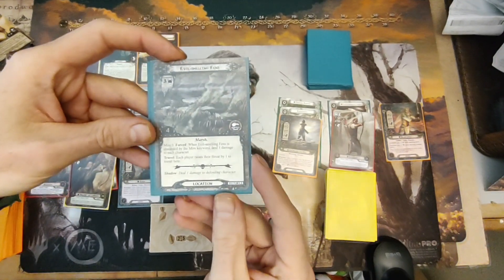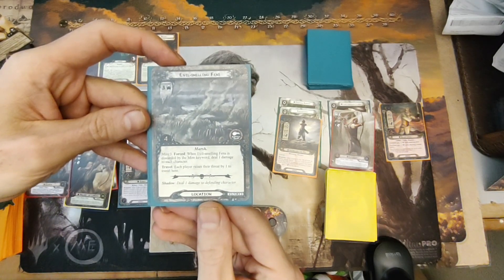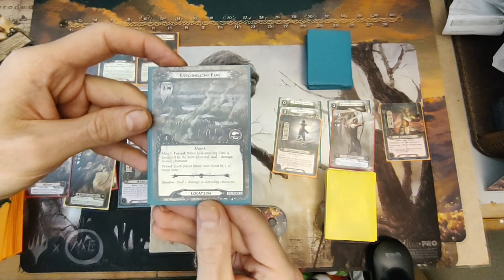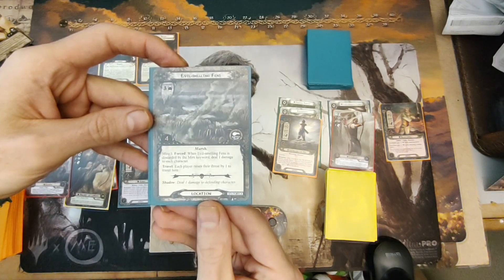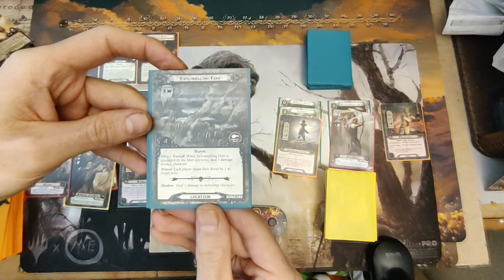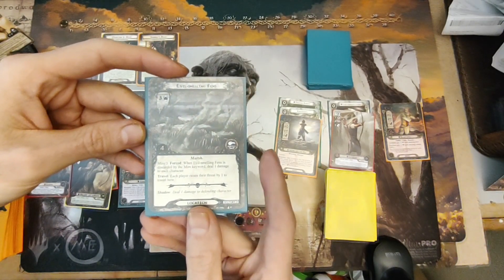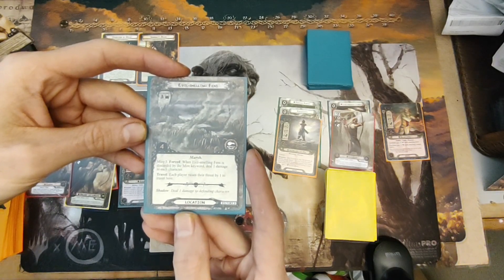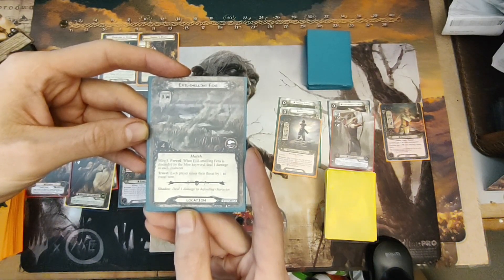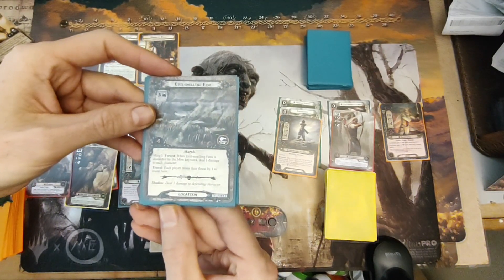The two locations we're going to pick are the Evil Smelling Fens — 3 threat, 4 quest points, Mire 3. Forced: When Evil Smelling Fens is discarded by the Mire keyword, deal 1 damage to each character. Travel: Each player raises their threat by one to travel here. The Mire keyword means at the end of each round, you place one resource on each location in the staging area, and when resources equal the Mire value, you discard the location and trigger the forced effect.